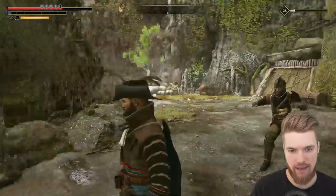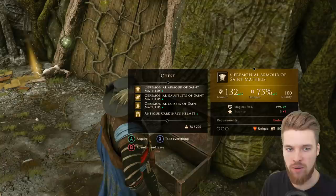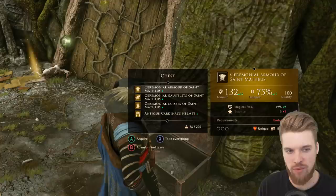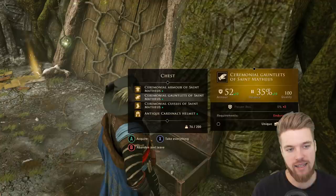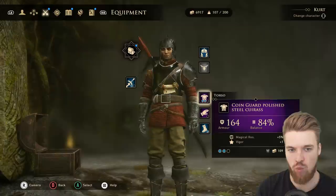From the gap in the cave, once you've cleared up those enemies, you will find this hidden little chest. Unsuspectingly, it has the Ceremonial Armor of Saint Matthias and it's pretty damn good. It does require Endurance 4 though, but it is completely unique and it gives you very high magical resistance. Let's pick this up now before we upgrade the set.